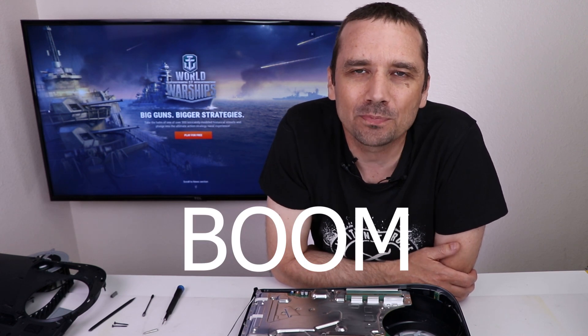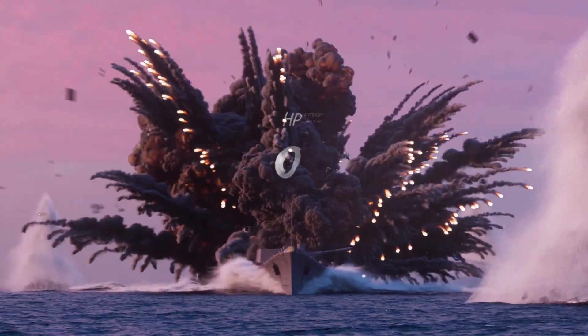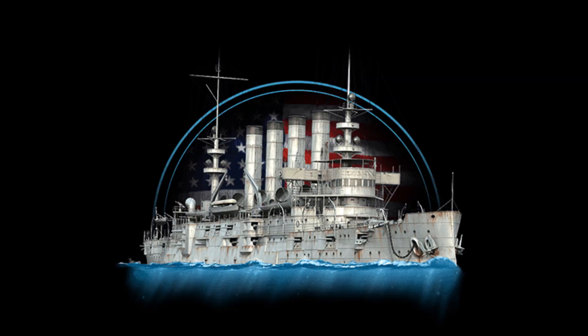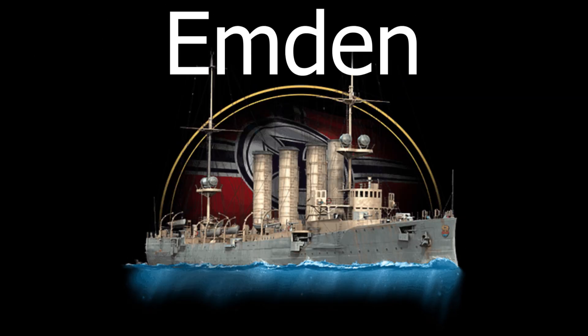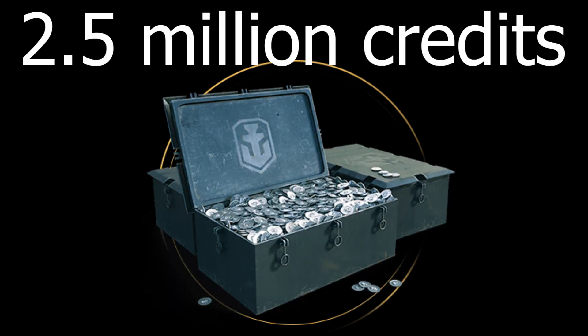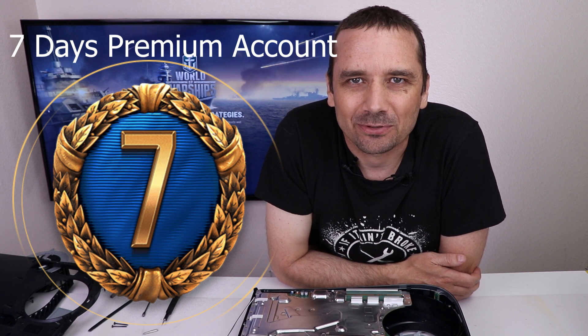If you use my link in the description, you can use promo code BOOM to get a huge starter pack. During registration, use the code BOOM to get 200 doubloons, two ships — the St. Louis and premium ship Emden — 20x Restless Fire camouflage, 2.5 million credits, and 7 days of a premium account. I think this game is super fun and I think you're going to love it too. Now let's get back to the video.